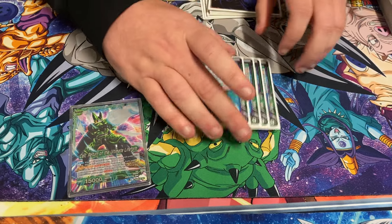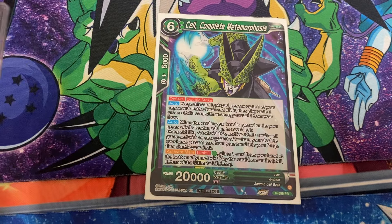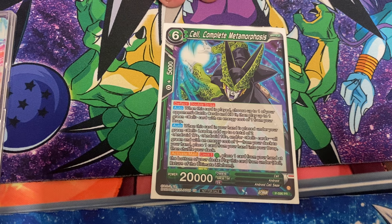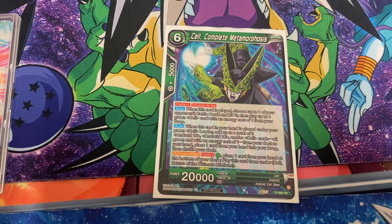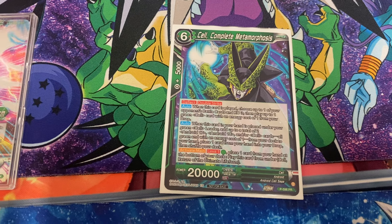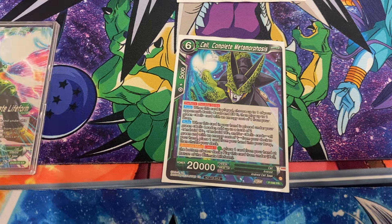I'll go over the main addition to this deck: the Cell Promo released from the last few regionals. It's a 20k, 6-drop, deflect, double strike. When you play this card, it has to be under your leader. So to put it under your leader, you would just use your leader effect — either on the unawakened side, put it underneath your card, or when you swing. When you place it underneath your leader, you get to look through your deck.